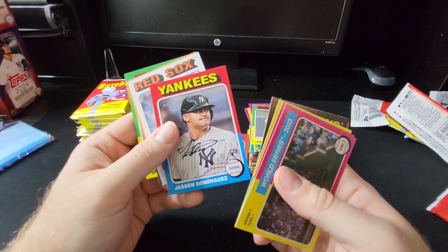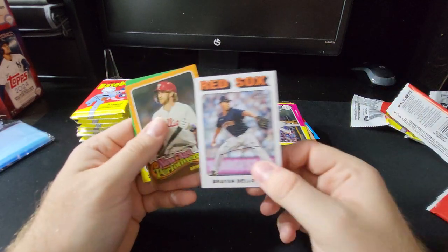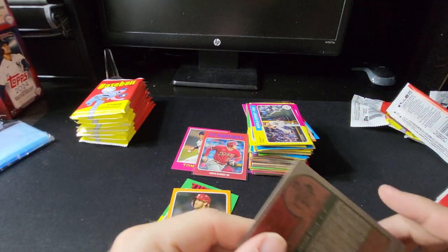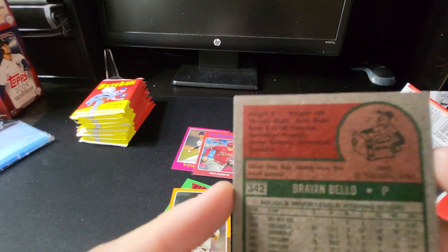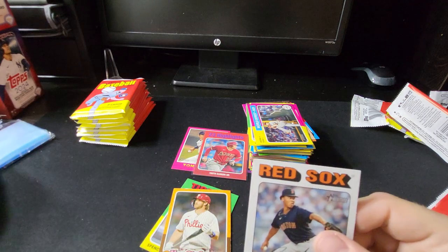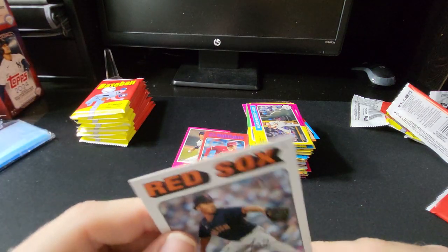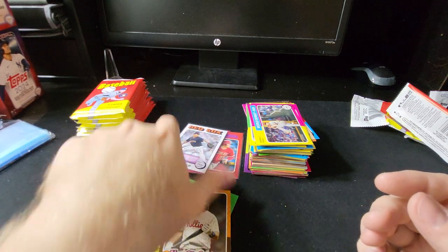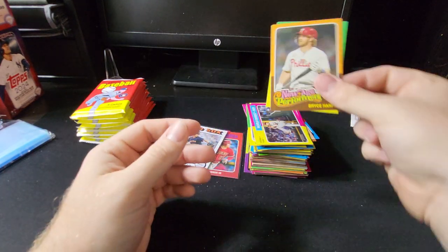Jason Dominguez — that's a nice one, currently off-centered. And here's an all-white border — this is a shorter print. It even says it right there: 'white border.' Not the greatest player we were looking for, but still cool to get. New age performers, and Torkelson.